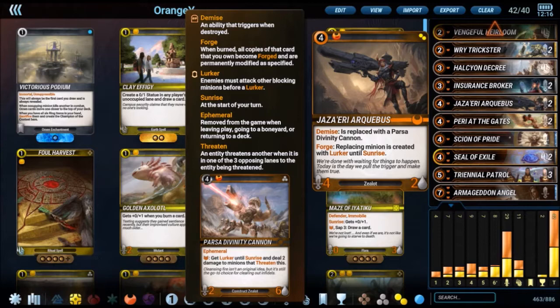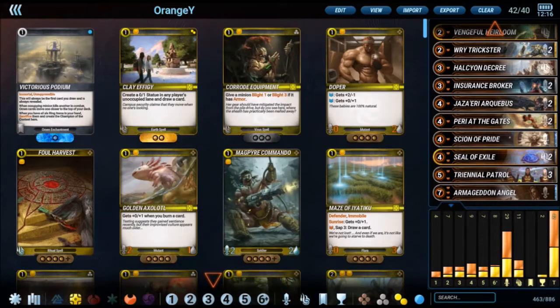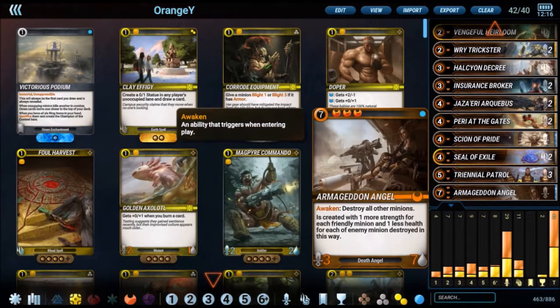So there's a lot of value for 4 mana. And then there's Triennial Patrol — you get to summon a 3-2 and create 2 2s in adjacent lanes for 5 mana. Really good control options. Angel destroys all minions — it got a slight nerf recently, the stats have gone down, but it's still one of the most effective board clears from the core set.